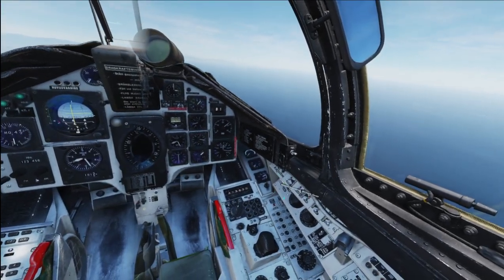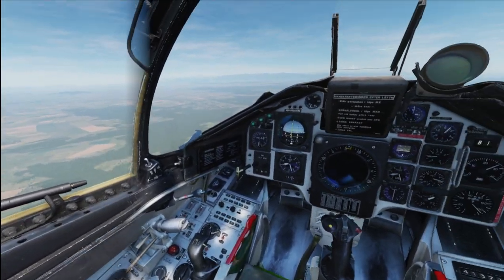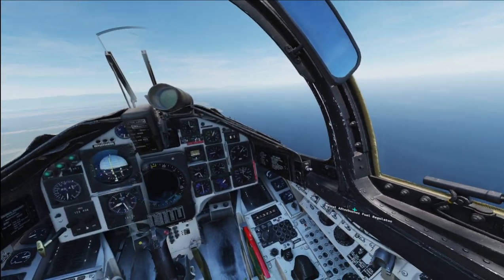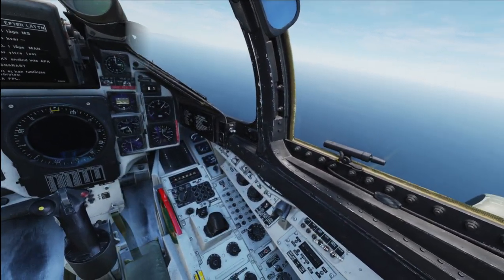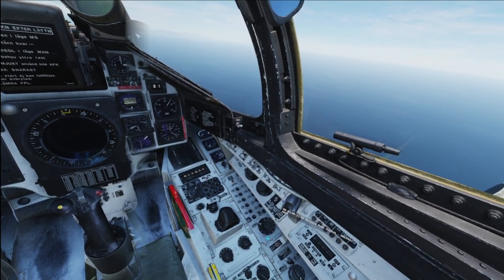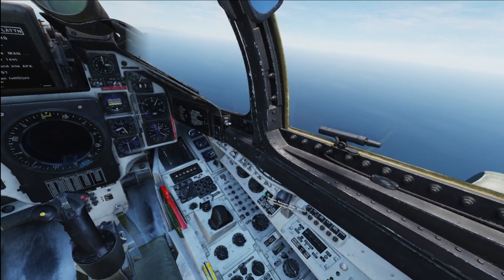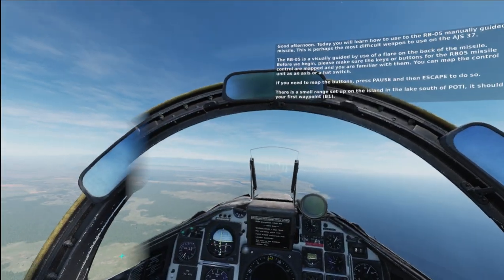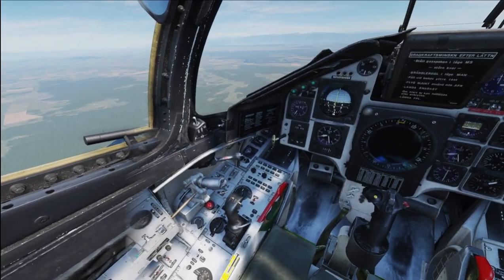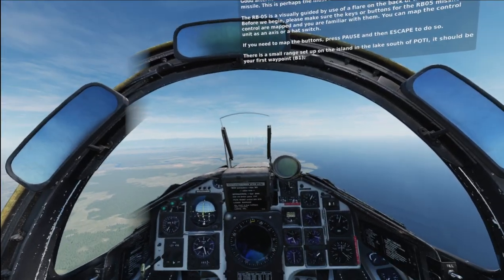Good afternoon. Today you'll learn how to use the RB-05 manually guided missile. This is perhaps the most difficult weapon to use on the AJS-37. The RB-05 is visually guided by the use of a flare on the back of the missile. Before we begin, make sure the keys and buttons for the RB-05 missile controls are mapped. You can map the control unit as an axis or a hat switch. Press pause then escape to map buttons.